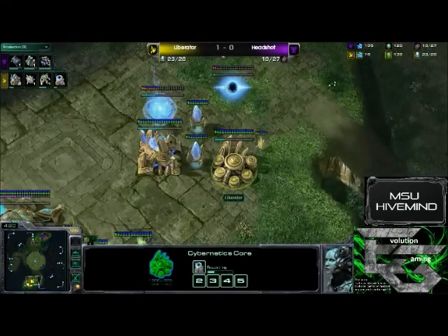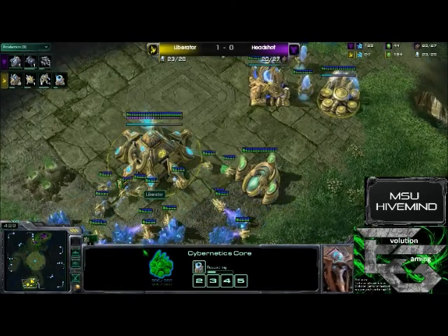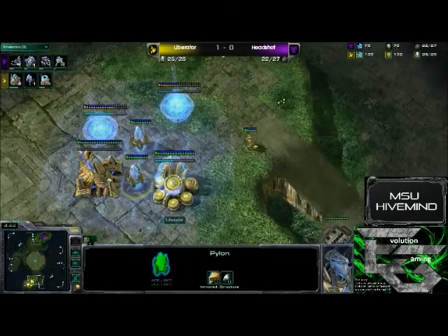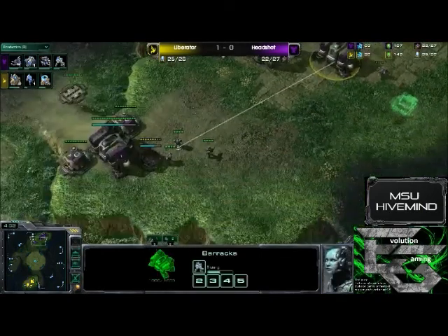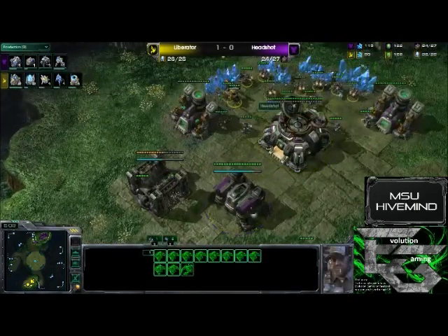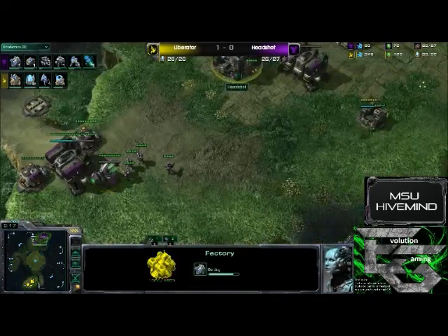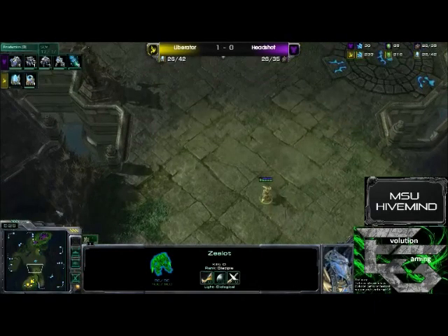Two Marines coming out right now for Headshot. Warpgate has also been started for Liberator. Supplies are actually a lot closer in this game than in the last one — you don't have a 47 to 0 deficit. First Zealot out now, and the Tech Lab going down for Headshot. Headshot is going to continue to macro up. He does need to continue making SCVs though. First Marauder on the way, Stim also on the way. Factory also coming out. We do see the third gateway going down for Liberator.